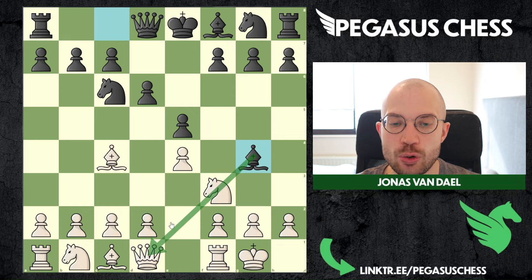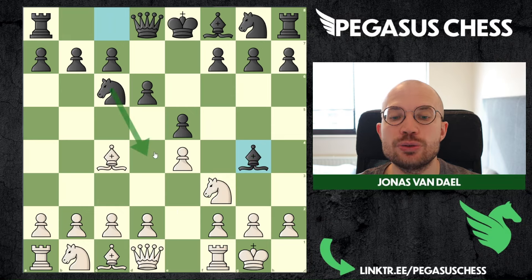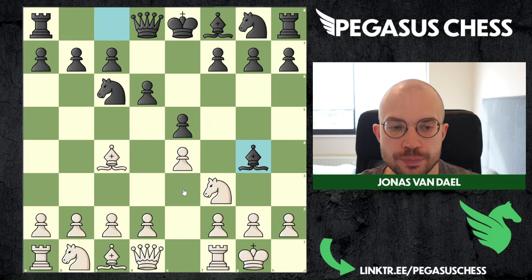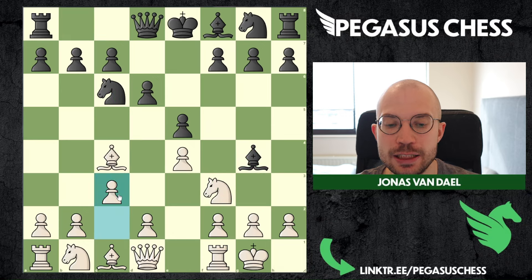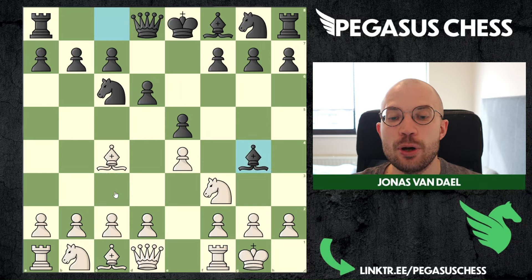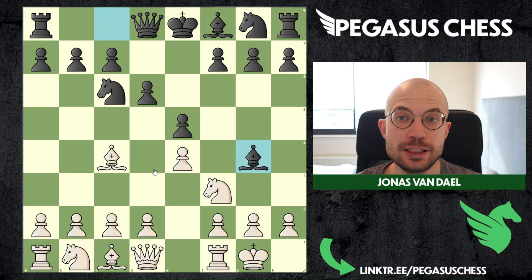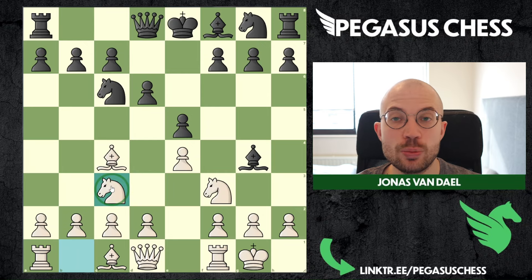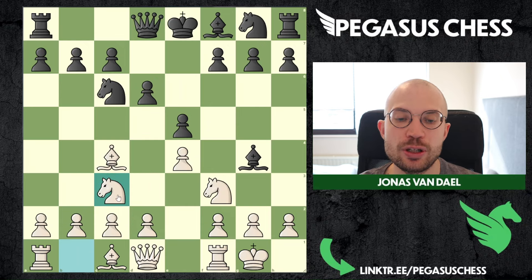Black tries to pin this knight to our queen, and in some variations black will also try to jump in with their knight and create a double attack on our knight. I would personally recommend playing c3 here. But if you love opening traps, you can also play knight to c3. I would not personally recommend this, because if black plays perfectly, this is going to be more drawish — we can no longer put a pawn on c3.